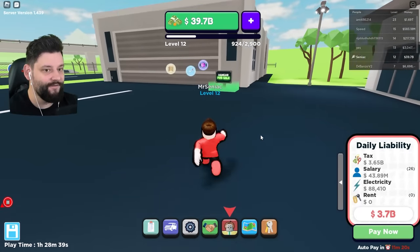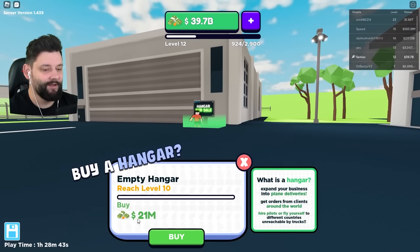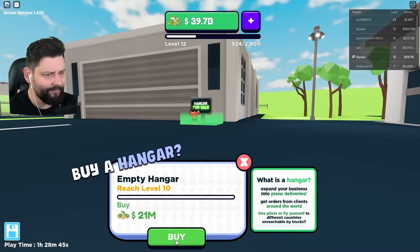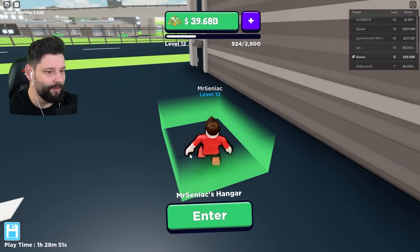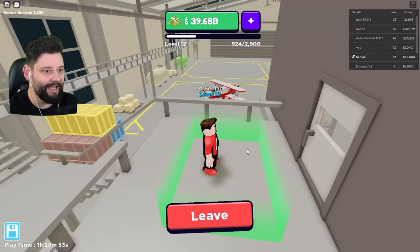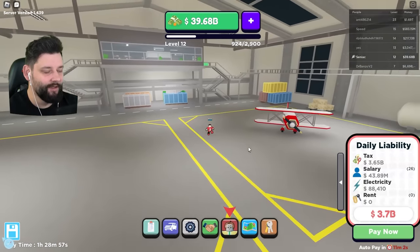Is this where we get to rent our very own hangar? I'm going to buy it, not rent it — 21 million! Well, I've got enough money for this. I've got billions. Millions is chump change for me right now. So let's enter the hangar. Oh my goodness me, this is actually amazing.